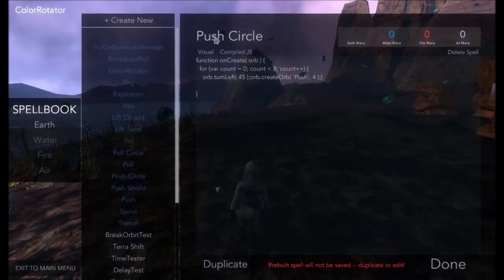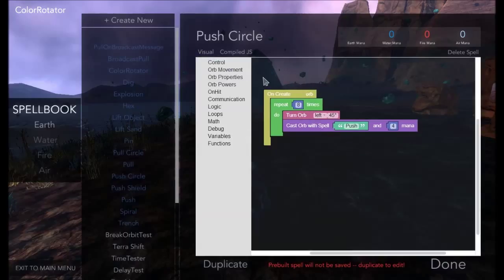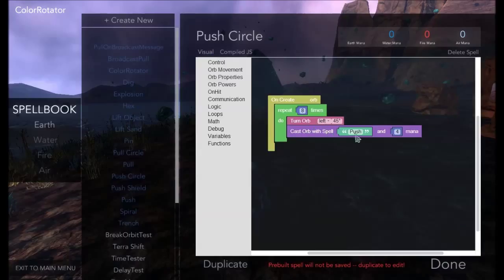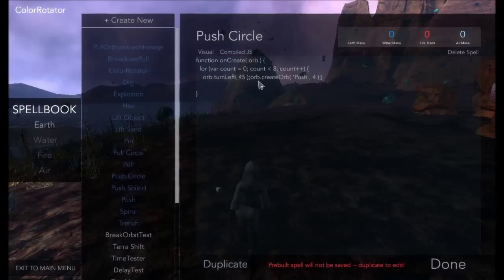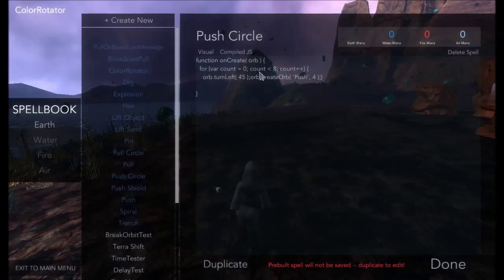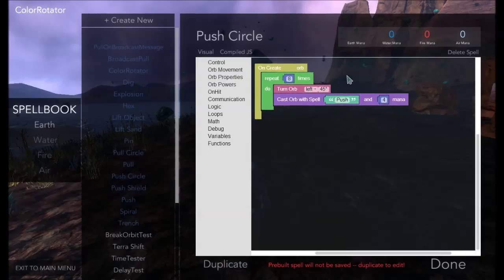You have this spell, and this is essentially the JavaScript version of what it actually looks like. And then this is the visual, user-friendly introduction to programming blockly interface thing. So we have this onCreateOrb function — repeat eight times, do this — so this is basically how you count it eight times in JavaScript: turn orb left, cast this spell with four mana, turn orb left 45 degrees, create orb, basically cast push for four mana. With the blockly interface, you don't have to know the syntax or how to call methods and functions — it's sort of an introduction to programming and logic. It's a really good idea.